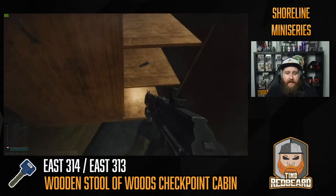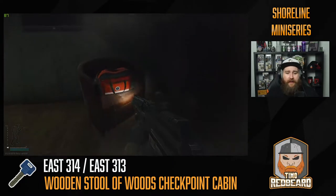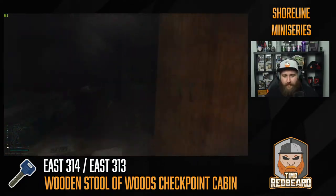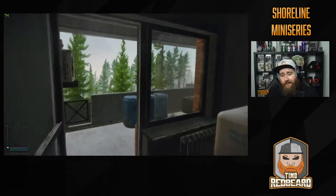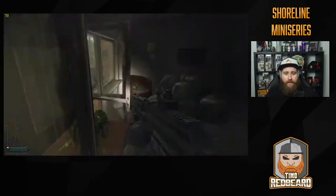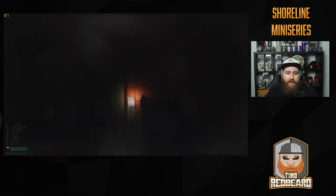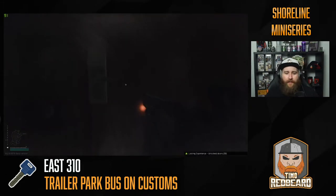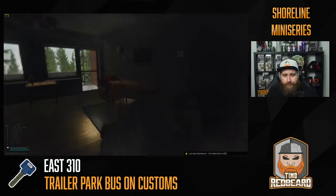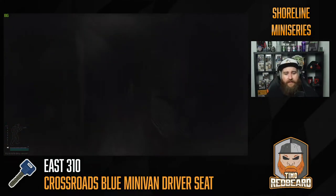In room 314 there's a weapon crate, various tool items, a med spawn on top of these boxes — make sure you check that — another weapon crate, and a med bag. If you don't have the 313 key and have to come back out of 314, run through this room, come out onto the balcony — there's a weapon crate there. Then you have another weapon crate and room 310, which has rare item spawns in two spots and two duffel bags.